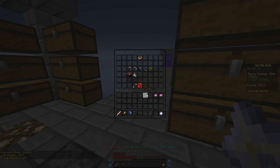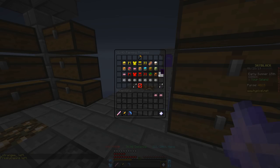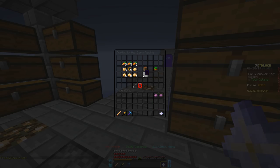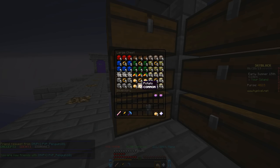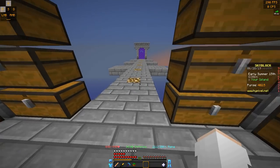We're going to start out here with the portals to the different farms. Let's start with the barn one. This is going to be the recipe for the barn. Let me grab this out right here. Okay, there we go — portal to the barn.